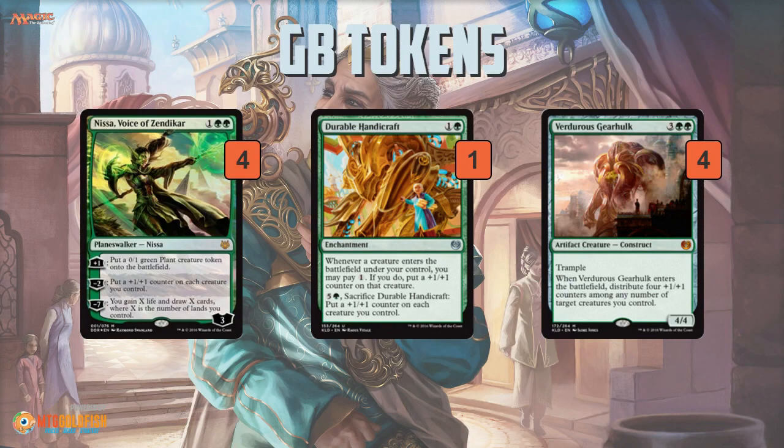So that's kind of the idea of the deck. As a backup, Durable Handicraft — if you sacrifice it, you get a +1/+1 counter on everything for six mana — but if you're playing Cryptolith Rite and all these one-drops, it's pretty easy to do. The deck is basically looking to just play a ton of things early in the game, then use Cryptolith Rite to turn all of those early plays into huge mana producers, pump up their early game creatures, and win the game by beating down.